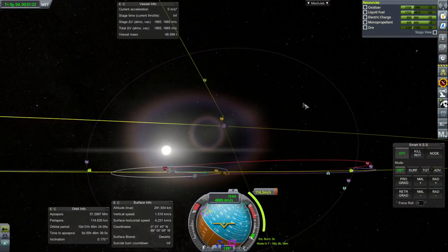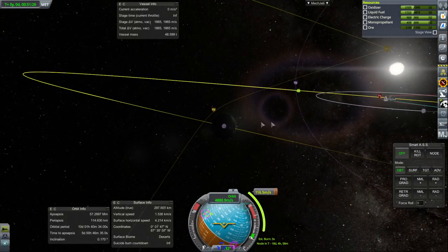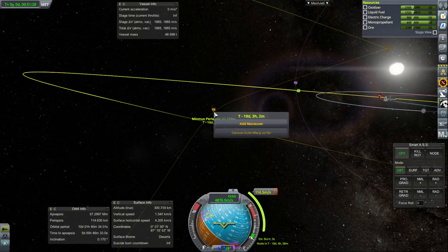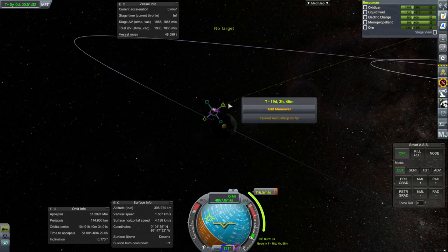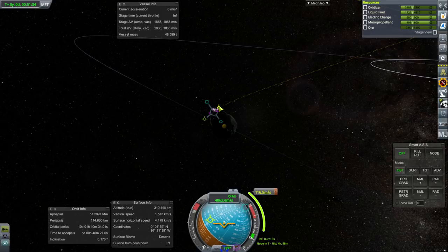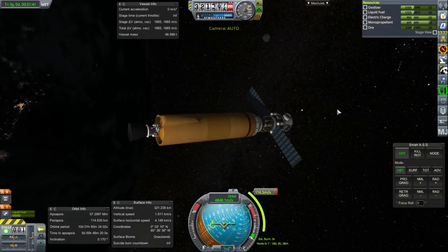Maybe we'll keep it at a highly inclined orbit. After all, inclination changes around Minmus — even though this is a larger Minmus — shouldn't be too bad. It still seems to take a trivial amount to get into orbit. 235 meters per second. Let's just go for it.